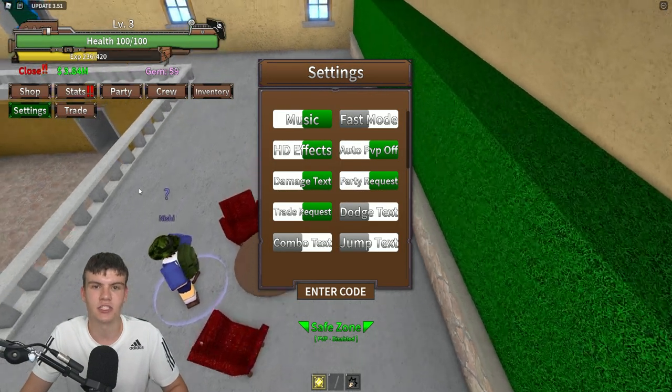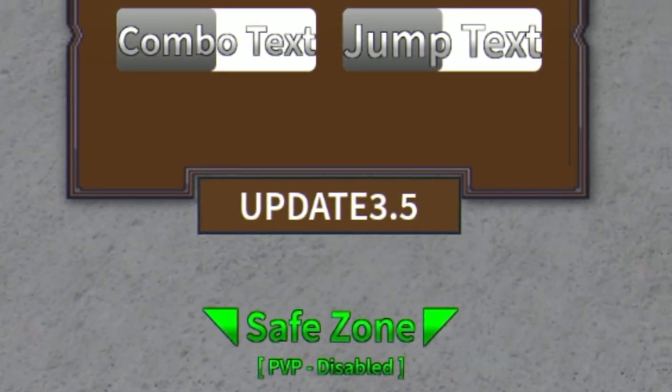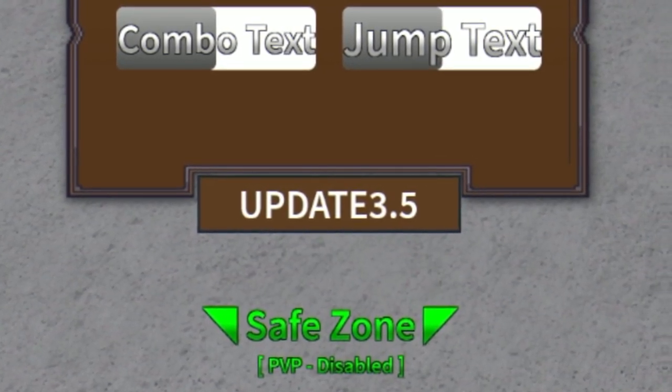Let's go ahead and get into the video now. The first code today is going to be the code 'update 3.5'. Go ahead and redeem that right now, and these codes are going to automatically redeem if you haven't yet redeemed them. That code is going to give you guys five gems, which is quite nice.